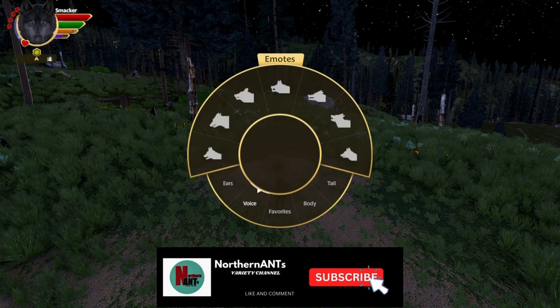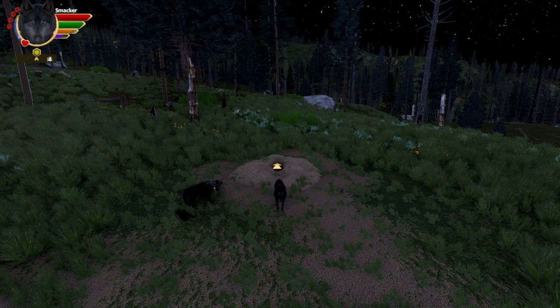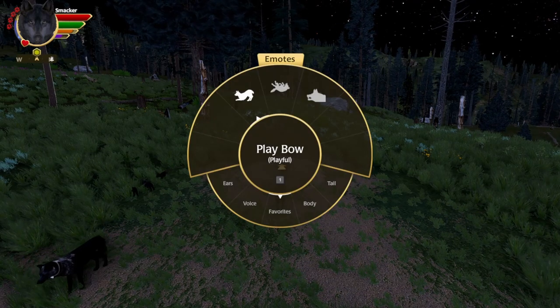So when I want to call the pups out, let's see if I can set them. It's got a favorites button right there.